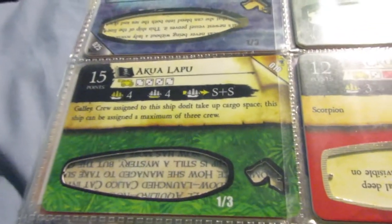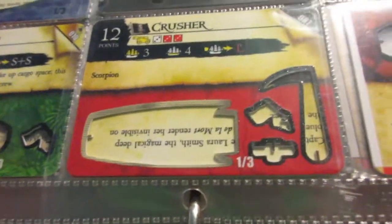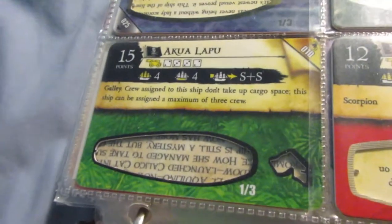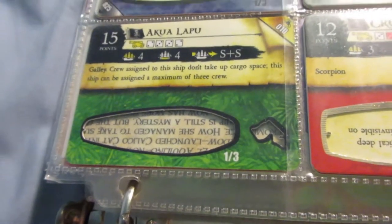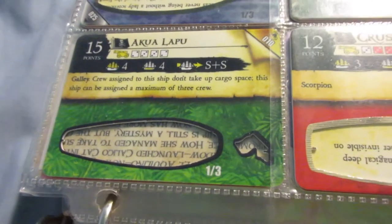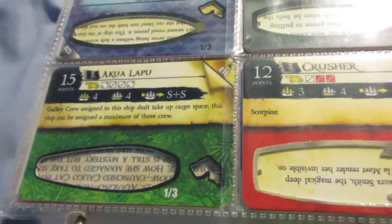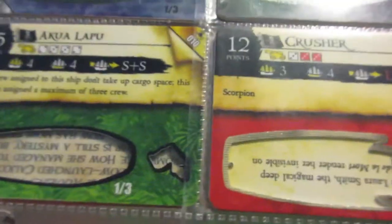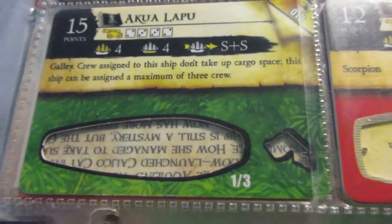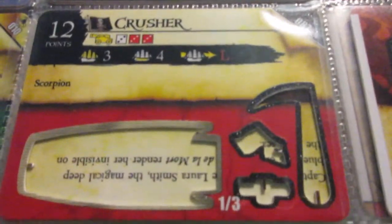The Akualapu is also fun to use with home island raiding. The pirates have a named crew called Grim the Savage — a former Viking who turned pirate in the Fire and Steel set — who can take as much gold from an enemy home island as he wants, just like the Wicked Wench's ability, but on a crew. He's the only crew with that ability in the game. So with a Captain, Helmsman, and Grim the Savage aboard, you could have four spaces open to take as much gold from a home island as you want.